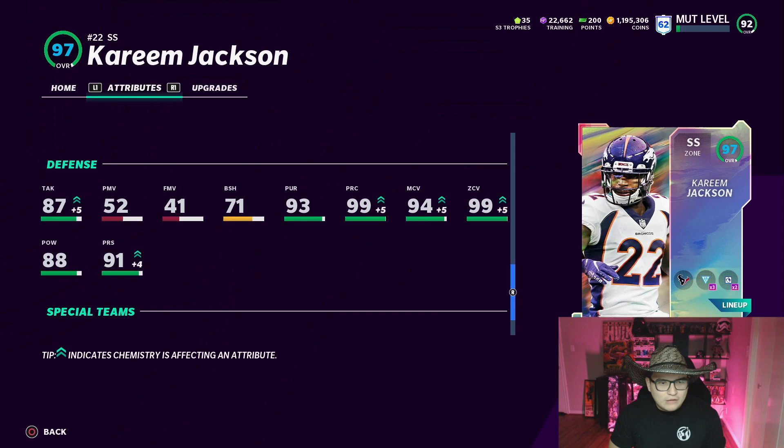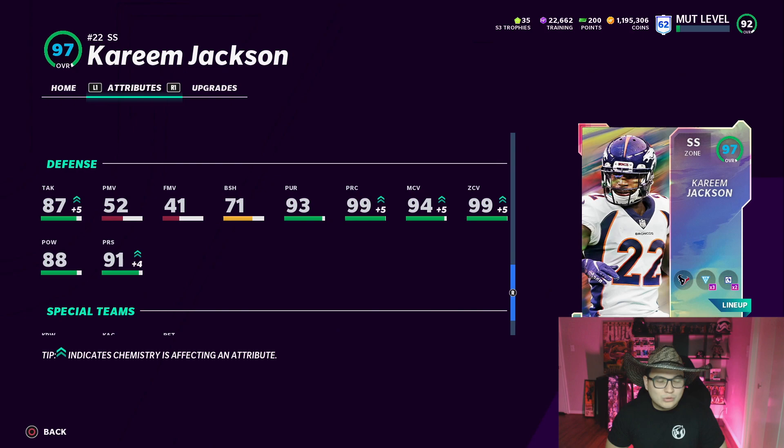Let's see his other stats — he's got some good block shedding. Going down to defense: beautiful 87 tackle, 71 block shed, 93 pursuit, and 88 hit power. That's the plan for today — Kareem Jackson in the slot cornerback position. Hopefully he balls out. This has got to be one of the best cards on my team right now, top three.